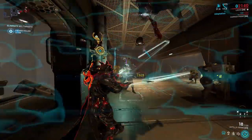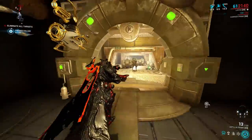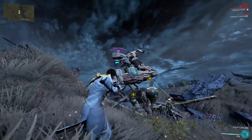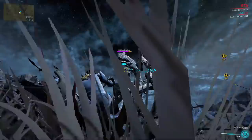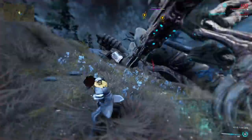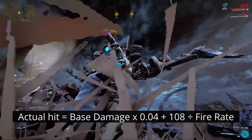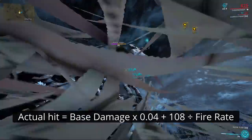Every player should already be aware of enemies which reduce incoming damage, like the armor on Moss Grineer. Armor reduces the damage done to health, so a shot that supposedly deals 1000 damage would show a much smaller number on the hit. However, armor doesn't apply to shields. Instead, what's happening with the Eidolons is their shields have an innate damage reduction applied to all incoming amp damage. The damage you actually deal is governed by this equation. The base damage is multiplied by 0.04, then plus 108 divided by the fire rate. As far as damage reduction equations go, this is both simple and weird at the same time.